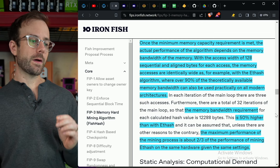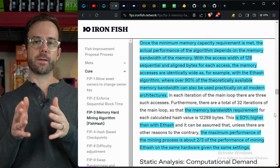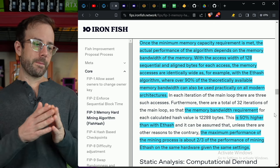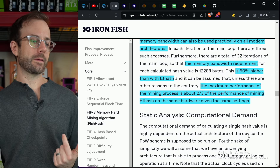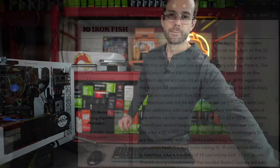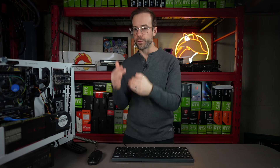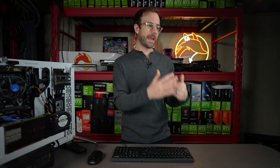Once the minimum memory capacity requirement is met, performance on the algorithm depends on memory bandwidth. With an access width of 128, over 90% of the theoretically available memory bandwidth can be used practically on all modern architectures. The memory bandwidth requirement is 50% higher than with Ethash, thus the maximum performance of the mining process is about two-thirds of the performance of mining Ethash on the same hardware with the same settings. So if you know what hash rate your GPU got on Ethash, expect around two-thirds of that when mining FishHash.